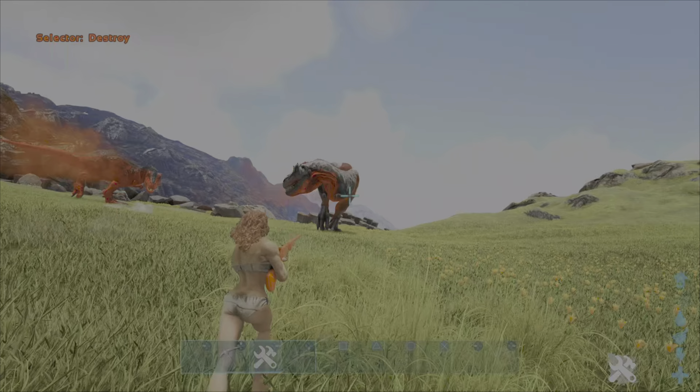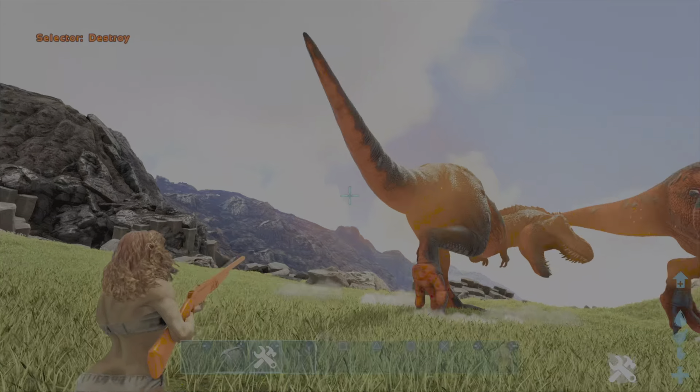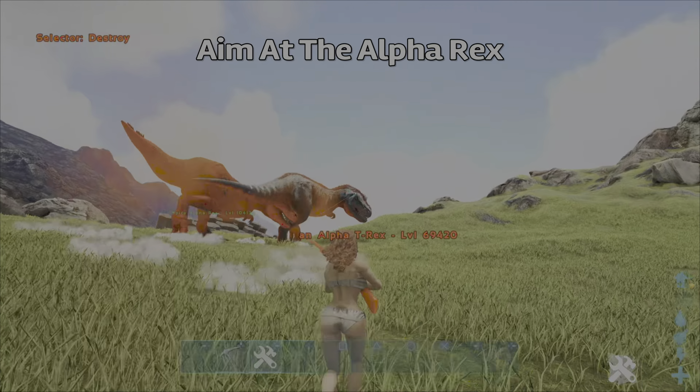But you can simply tame the wild one. To do that, aim at the Alpharex and type in the code: force tame.